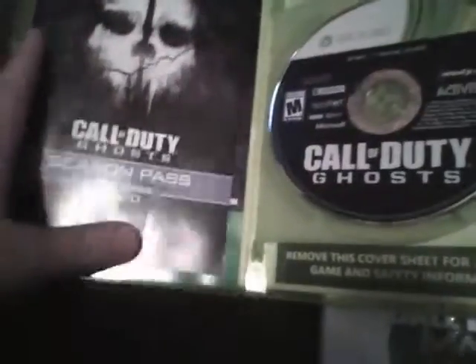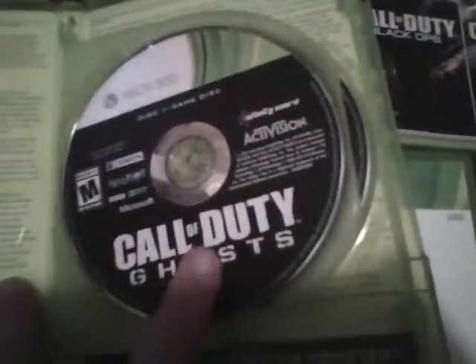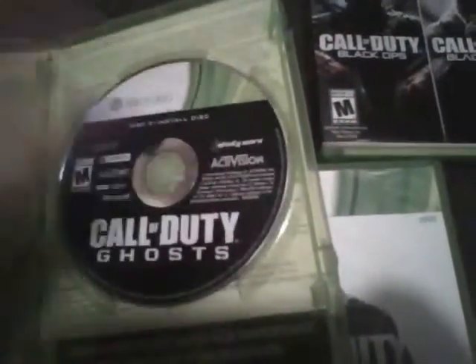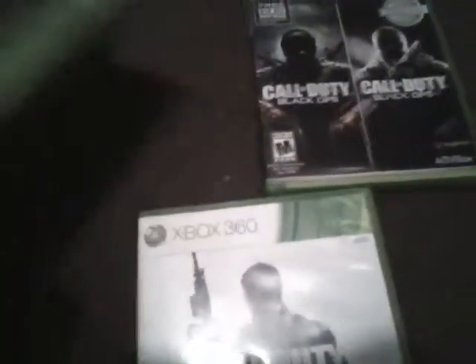Inside you have a little advertisement for the season pass and a seven day gold trial. I'm not going to flip this over because it has the code on it, and I don't really give away free codes. Here's the game disc and here's the install disc. You're going to need to install this first, then do the game disc and play it. So we're done with that.